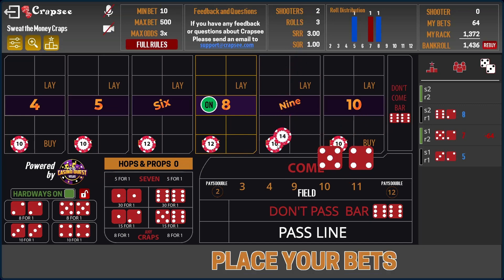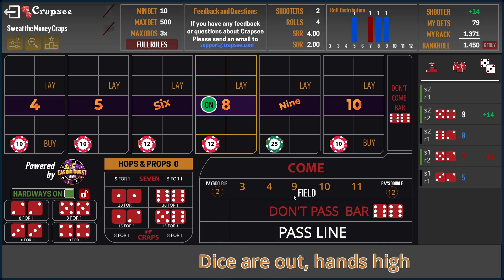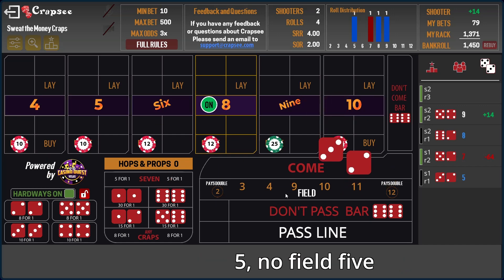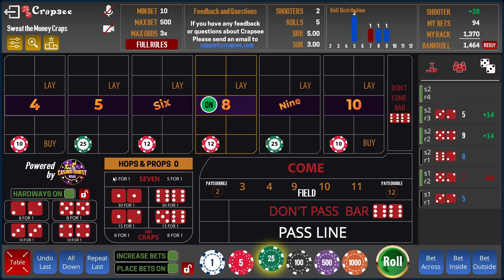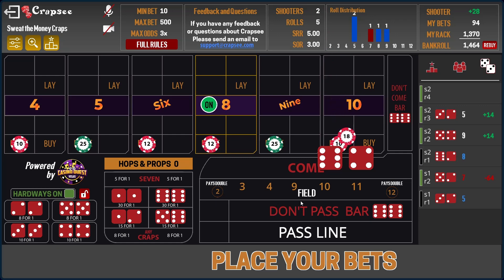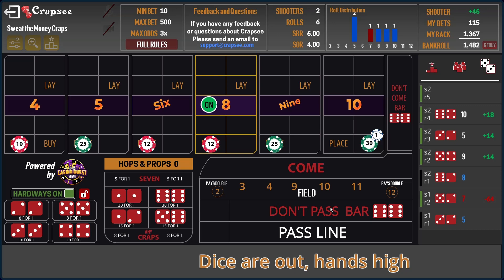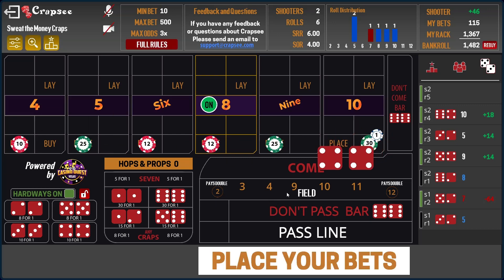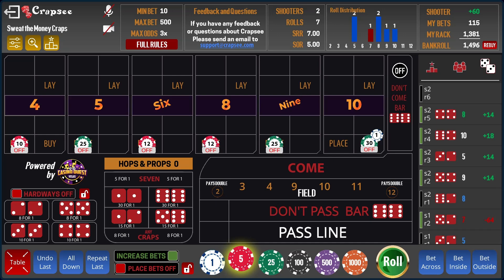There we go — nine. Ten pays fourteen, we're going to throw in a dollar and take this one up to twenty-five. Okay there's five — we're going to do the same on the other side, throw on a dollar, take it to twenty-five. Ten pays eighteen — in this case we're going to throw in two dollars, take this up to thirty, and we're going to buy the ten. Twelve pays fourteen — throw in four dollars, take this one up to thirty.